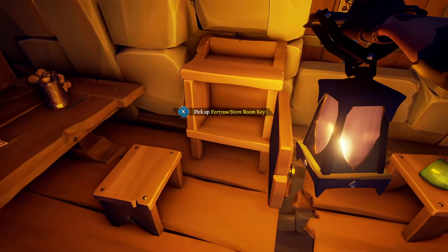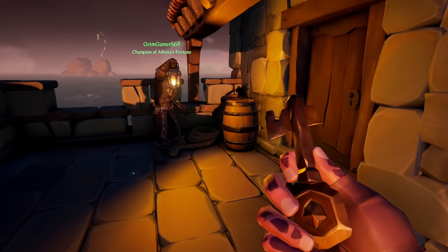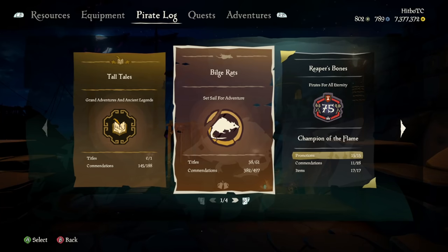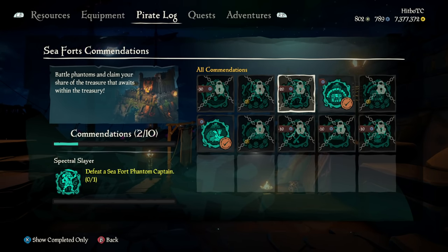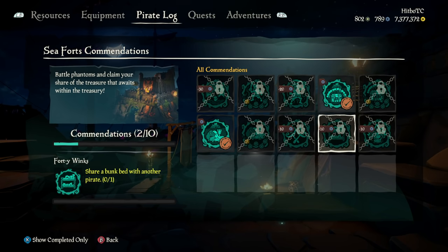Now let's talk commendations. There are a total of 10 new commendations that you can work towards in this new update and they all focus around sea forts. You can see them here in your menu. All of these seem to be pretty straightforward and easy to achieve and most of them will just take you time. So while you are out on your adventures make sure to stop by these forts and you will have them completed in no time.